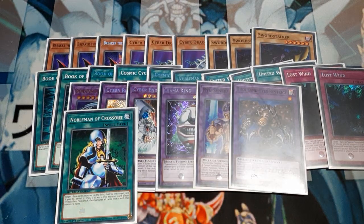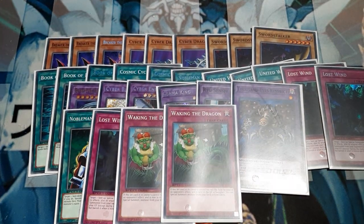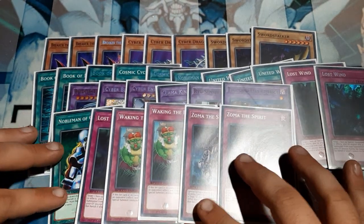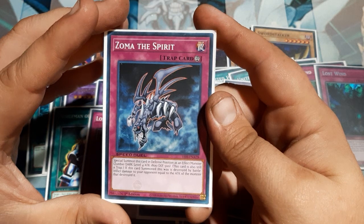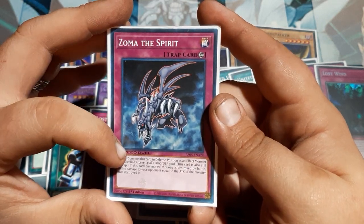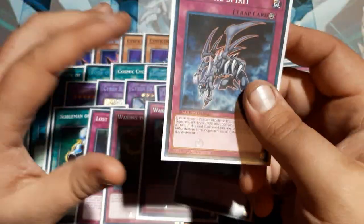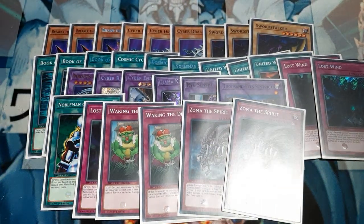Our side deck is going to consist of a second copy of Nobleman of Crossout, our third copy of Lost Wind, two copies of Waking the Dragon — when Waking the Dragon is destroyed on the field or banished, and it finds itself in the removed from play sector or the discard pile because it was destroyed and sent there, then we get to summon any card out of our main deck or extra deck. This is what allows our fusions to go live. And then two copies of Zoma the Spirit. Special summon him in defense mode — he's a Zombie Dark, four-star, 1800 by 500. It's still considered to be a trap, and if destroyed in battle, it inflicts damage to the opponent equal to the attack of the monster that destroyed it.